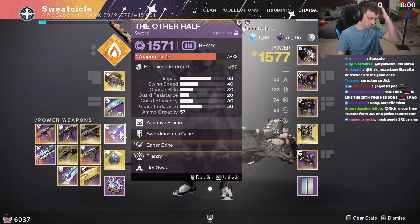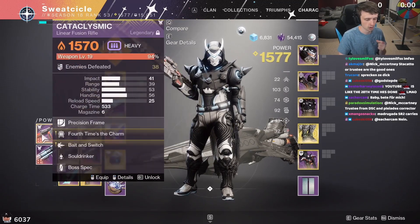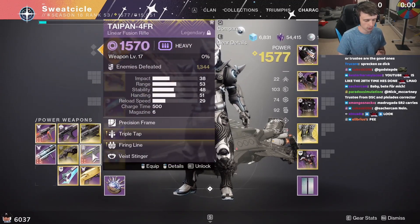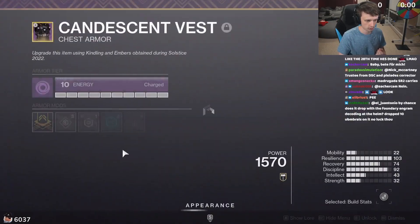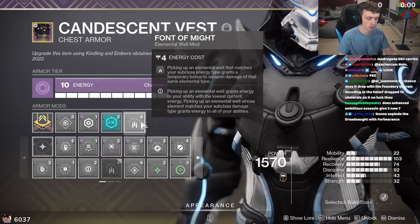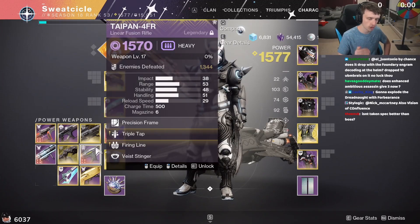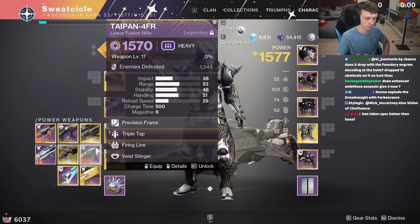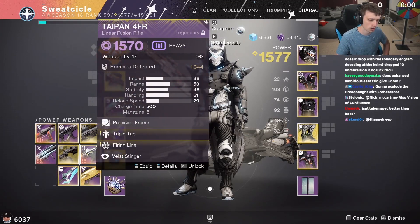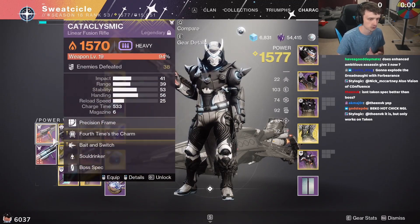The heavy slot is really important. The most important thing, similar to the scout rifles, is to have a linear fusion of every affinity — arc, solar, void. This is very important because Font of Might: when you pick up an elemental well that matches your subclass, it grants a temporary damage bonus — base is 10 seconds — and that stacks with Well of Radiance. That's the only thing that stacks with Well or Bubble. Most people are going to run Well and I'd highly suggest it.